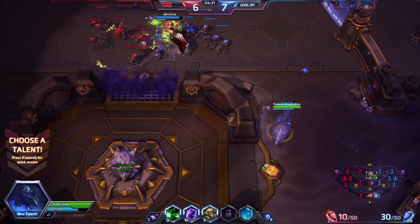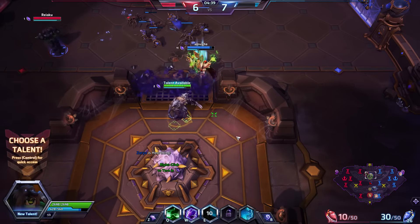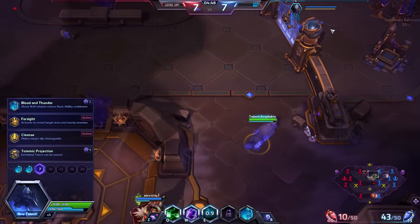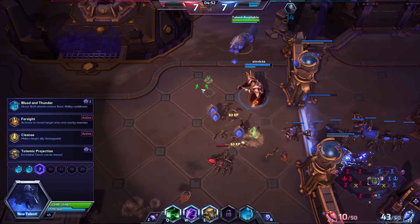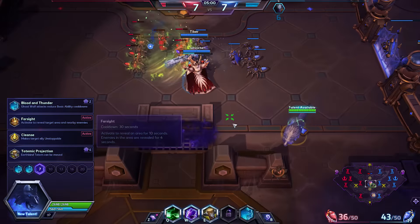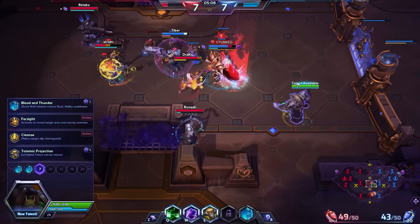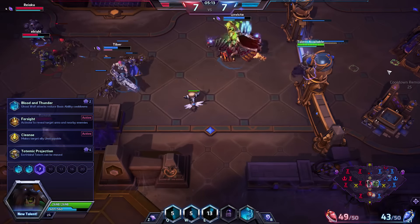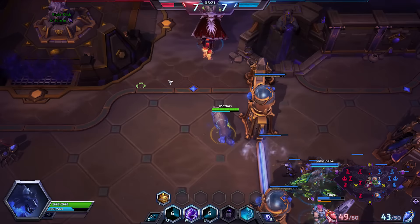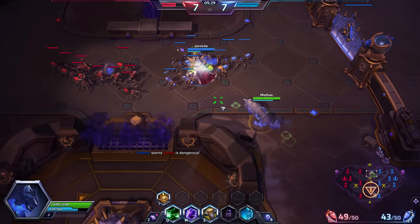Let's turn in real quick, I've got 11 gems. I do not know where Valera is, but I don't see any shimmer near us. There's so many talent choices — do I want Blood and Thunder, ghost wolf attacks? Farsight: activate to reveal target area and nearby enemies — that could be cool. That also breaks stealth, by the way. Makes target ally unstoppable — that one's good if we're going up against a stun comp, but it might be a little too micro-intensive. So Farsight — it's basically just a wide radius reveal circle.